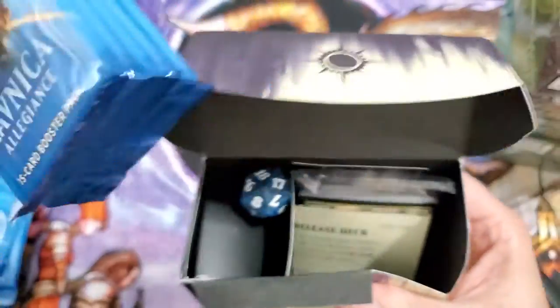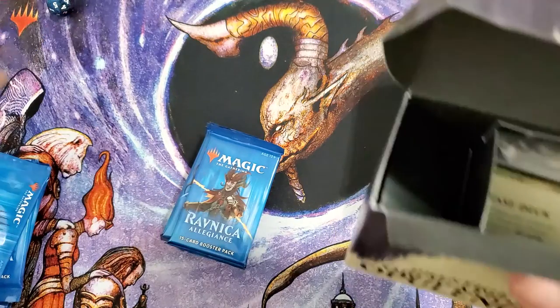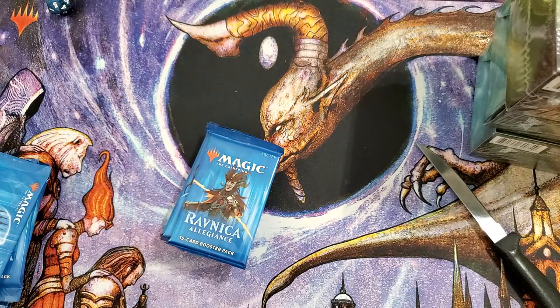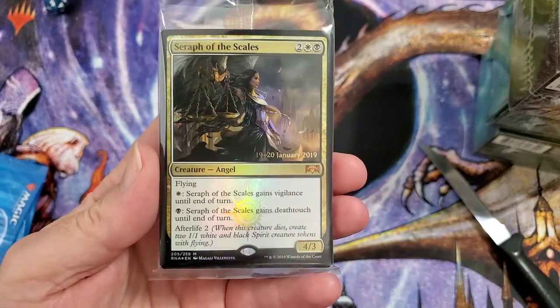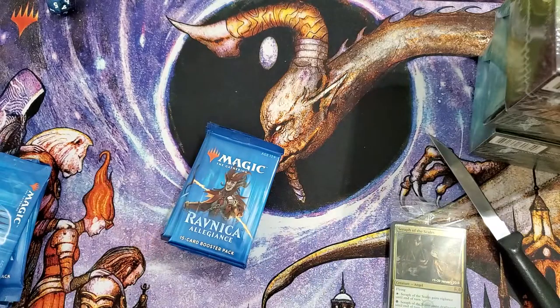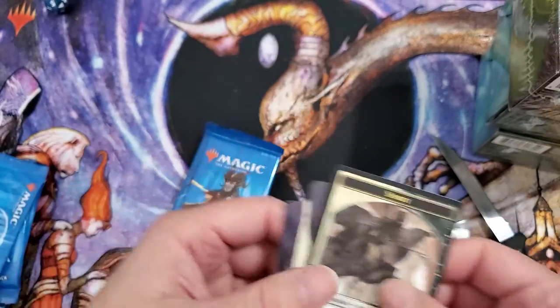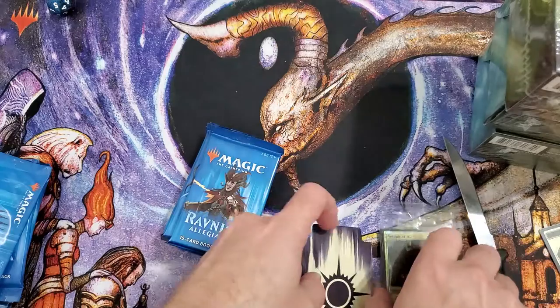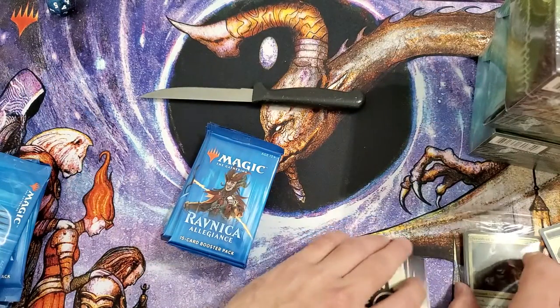With that being said, we will have Ikoria: Lair of the Behemoths really soon. Let's see — we got Seraph of the Scales. Does this come with a promo? It does have a promo card, so it's a spirit card. We've got the rules and then we have the divider — trying to organize everything, jeez, everything's all messed up already.